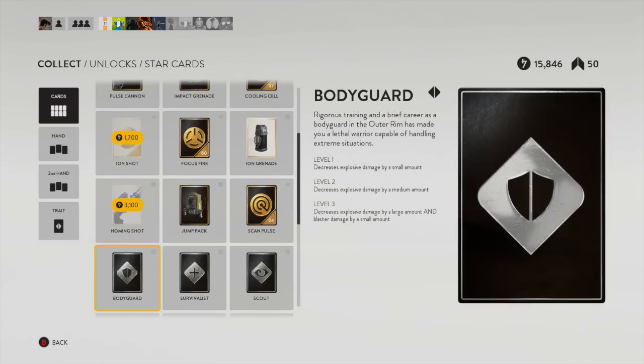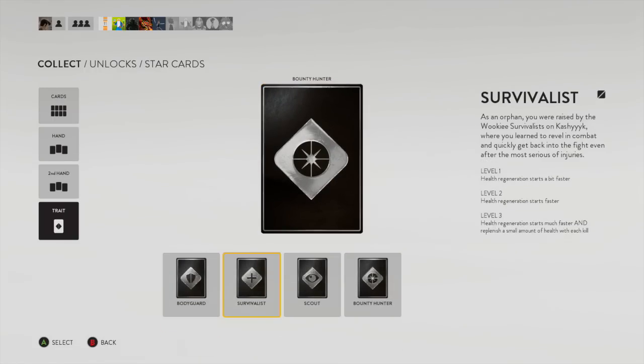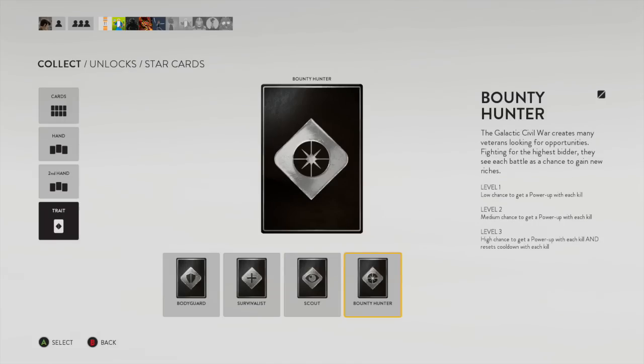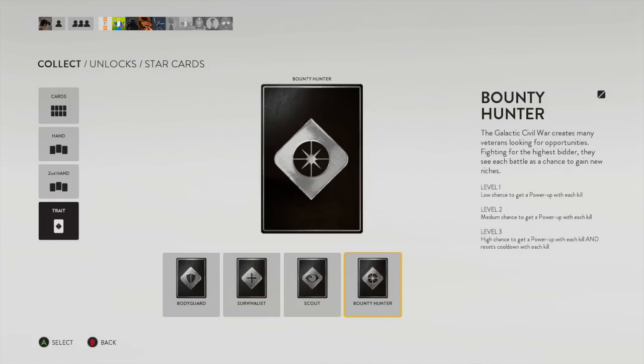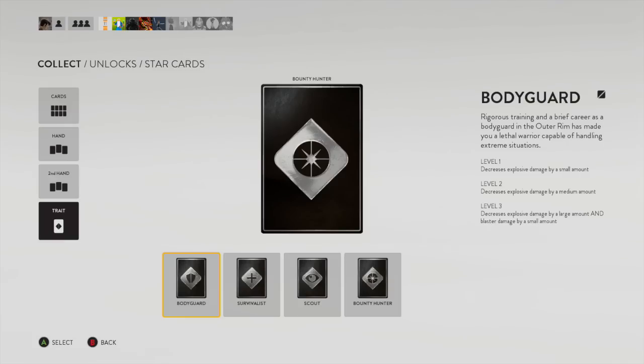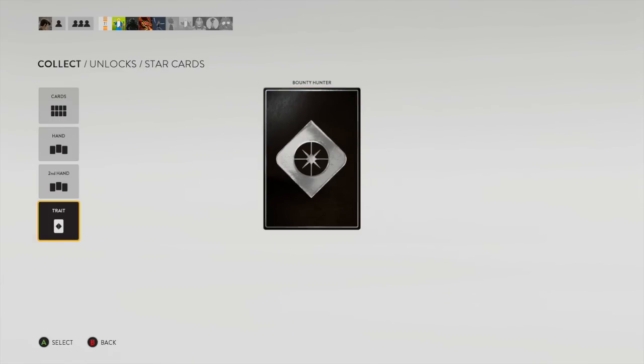Then finally you get to the trait cards — these go in your trait slot. You pick one, it stays up, and it gives you a buff pretty much forever until you pick a new card. It starts with a small buff, and if you're a talented player who can get good killstreaks the buff gets stronger and stronger. When you die it goes back to being weaker again. It's definitely important to pick a buff that is good on the first level so that it's always useful.